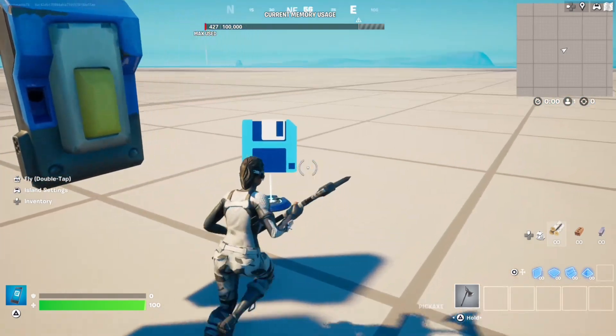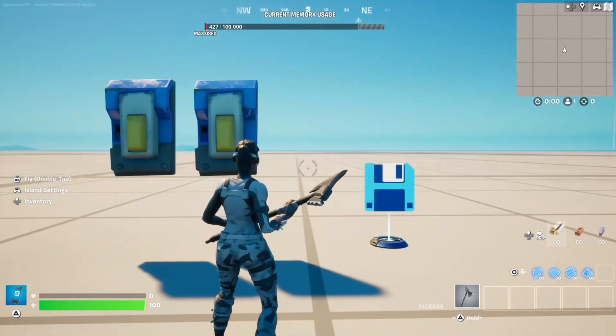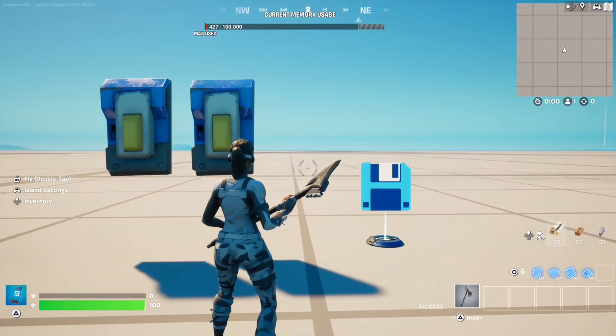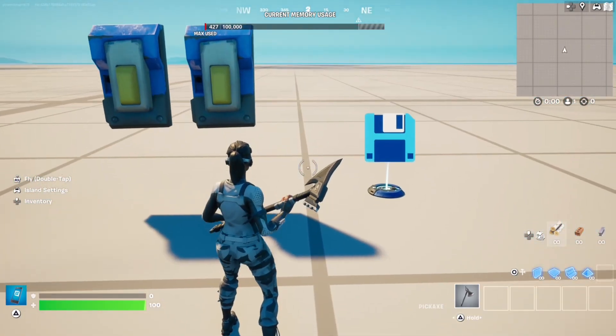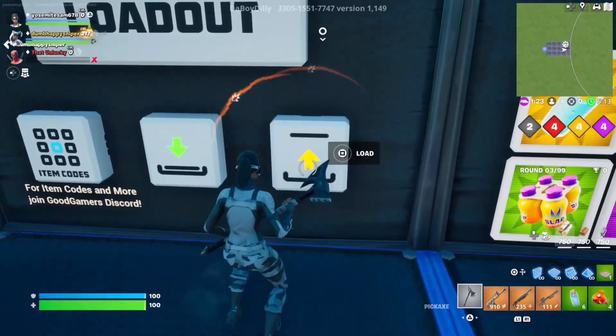Just as a note, the system only works once your map has been published. So don't worry if it isn't working before you've published your map, because this device only works once the map has been published. And that's how you make a save inventory system in Fortnite Creative.